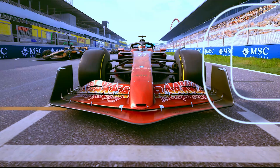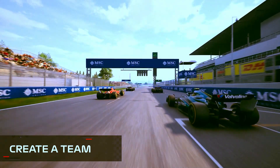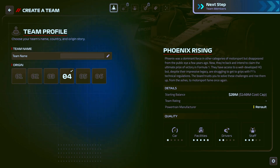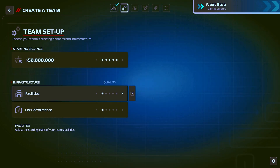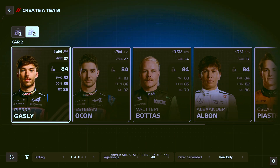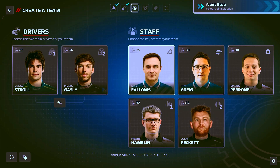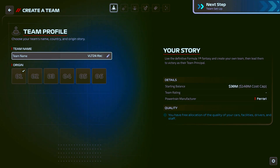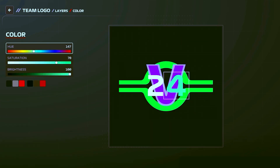For the first time in the series, line up on the grid as a new 11th team with Create-A-Team mode. Choose from a range of origins or forge your own path and tailor your starting finances, facilities, performance and staff. Hire the seasoned veterans of F1, invest in the stars of the future, or choose from newly generated drivers and staff. Name your team and pick your brand colors.